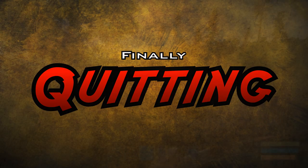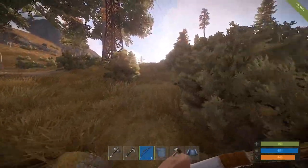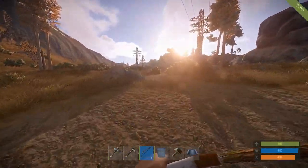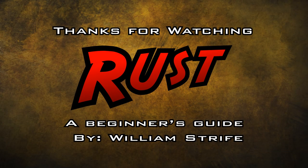Finally, quitting. When you log out of Rust, you don't vanish — your character lies down to sleep. Always make sure you sleep in a secure location, preferably in your house or base behind locked doors. That's all, thanks for watching and listening. I'm William Strife, and this has been a quick beginner's guide to Rust.